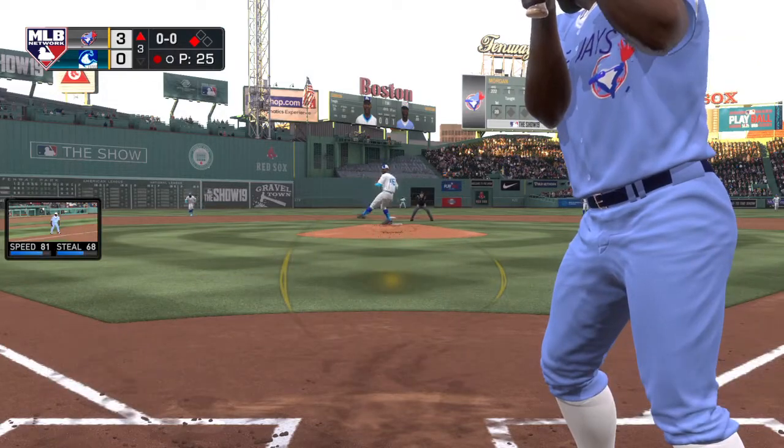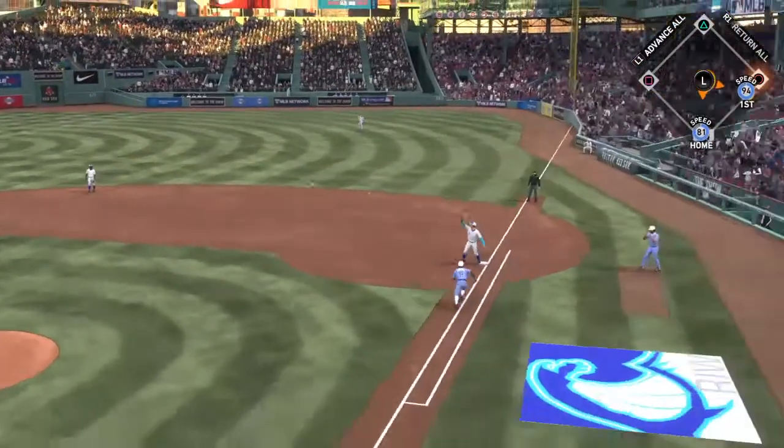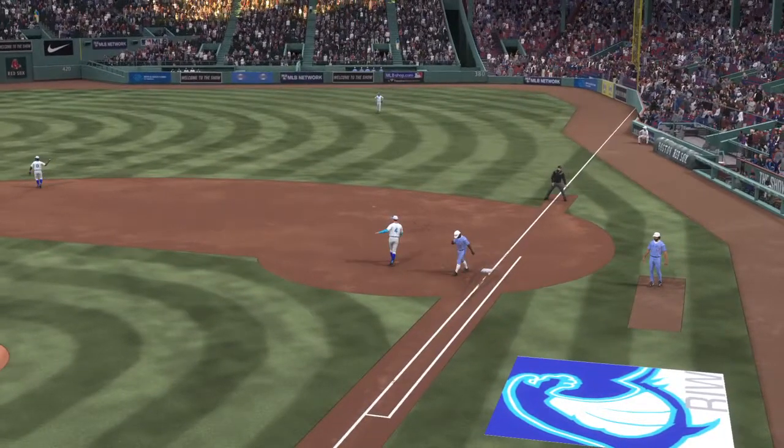Joe Morgan is stepping into the box — it was a double for him in his first turn at the plate. Smith on the move — he's got it, throw to first is in time, but meanwhile the runner is in to score.